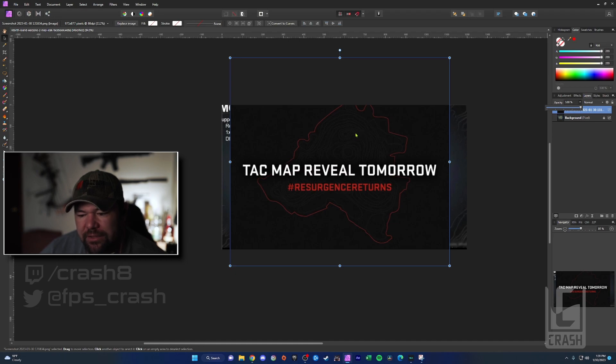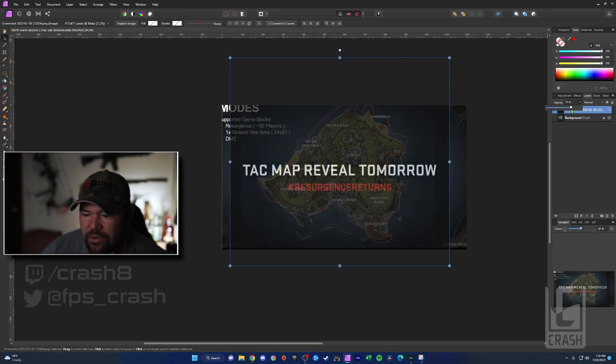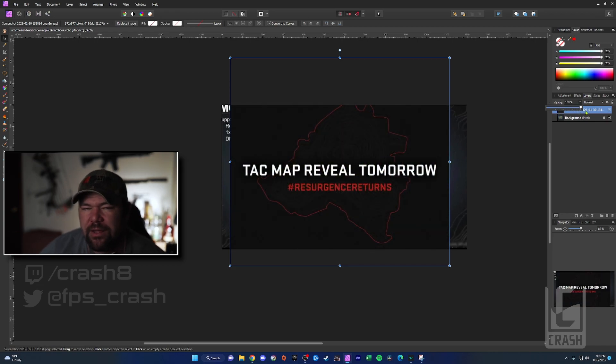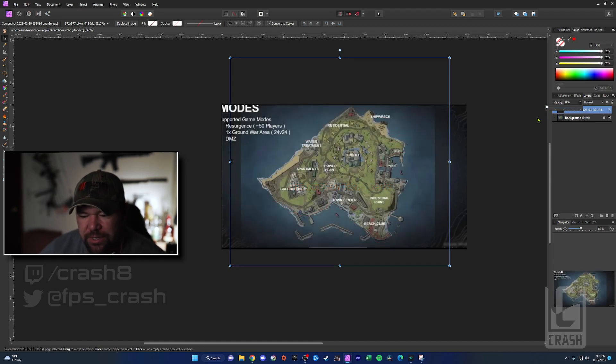The closer the lines are together, the steeper it is, and presumably towards the middle it will get higher — so these are elevation changes happening quicker. You can see that above the residential area this could be a high spot. More than likely, how these are designed, the castle is going to be a really high spot. And then over here, industrial ruins, and then the greenhouses and apartments — it looks like it's lower at the beach and goes up towards the castle. You can see there is quite a bit of elevation change.